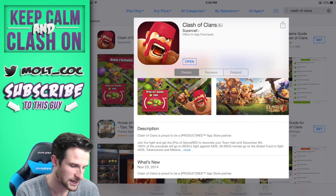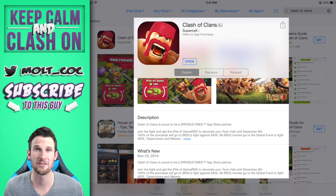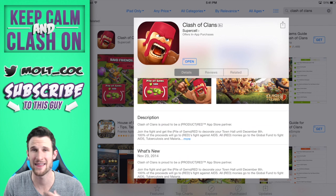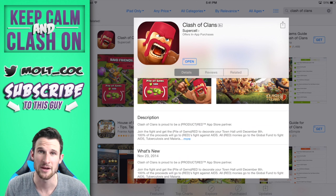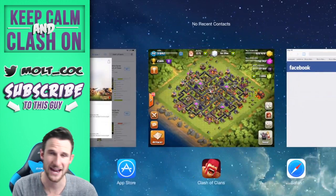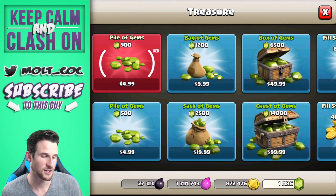It says 'Raid Friends, Save Lives' — Apps for Red. Product Red is partnering with Clash of Clans, as you can see in the description, to help fight AIDS. 100% of the money goes to them, so I'll definitely encourage you guys to go ahead and buy that. None of that money goes to Supercell — it's all going to Product Red, which is so awesome. They're going to help with AIDS research and everything like that.